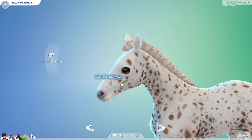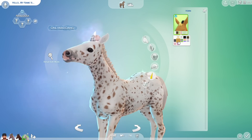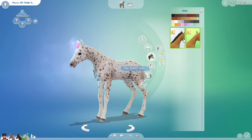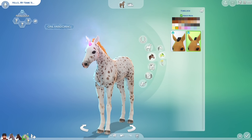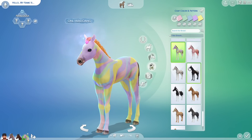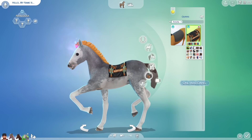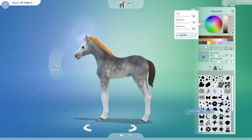Foals can also have horns, but they will only have a little stubby horn. There are two body presets for them and you can change their hooves color. For hair, they only have two options for manes and forelocks and one option for the tail, though the color options are the same. You can also edit their coat color and patterns. Foals only have the everyday outfit category since they can't be mounted, and they can only wear one of two horse blankets. The paint mode is all the same.